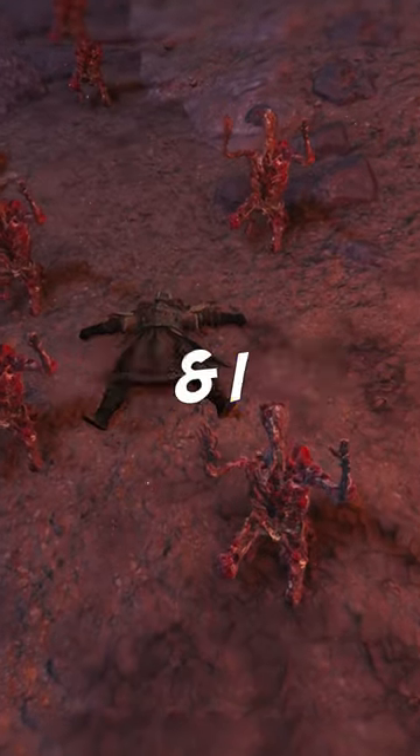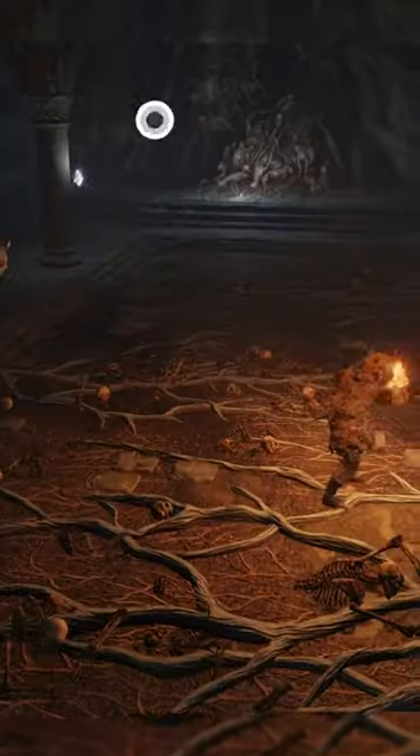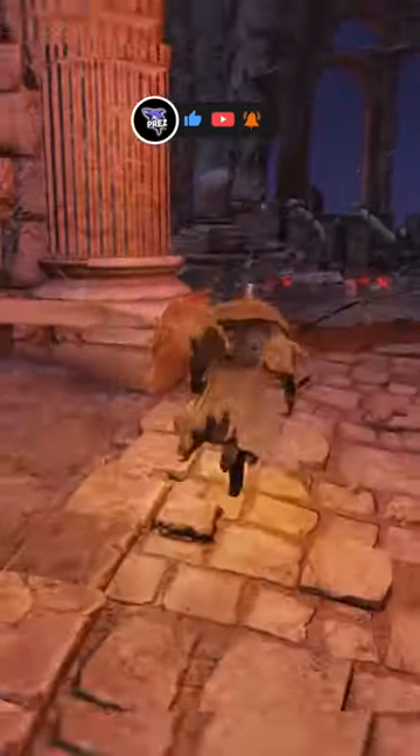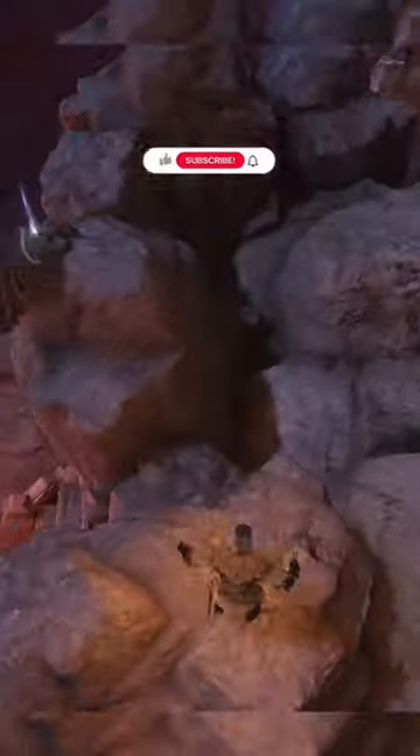This is the most hidden golden seed in Elden Ring, and I guarantee you missed this one. Once you get all the way to Moog's Mausoleum, head to the Mausoleum Midpoint Grace. Go to the area where all the frogs are standing, go to the left, and go behind the statue. Drop down to the body, and you now have it.